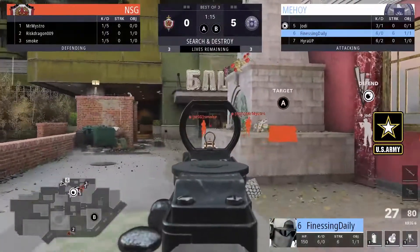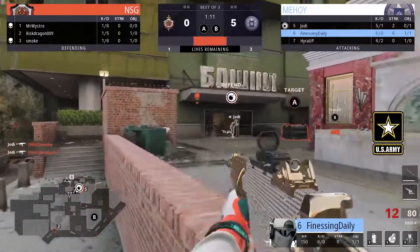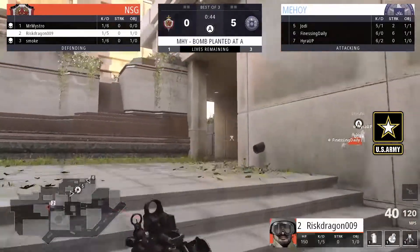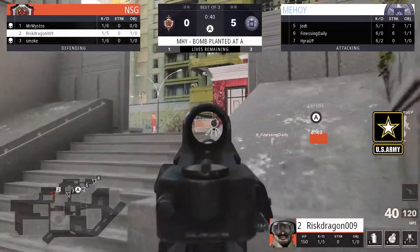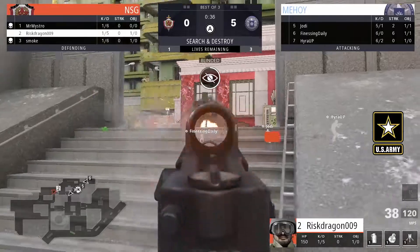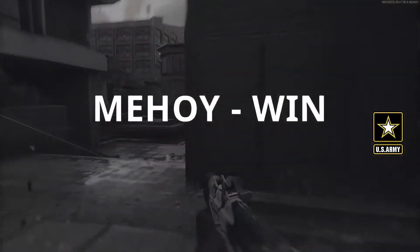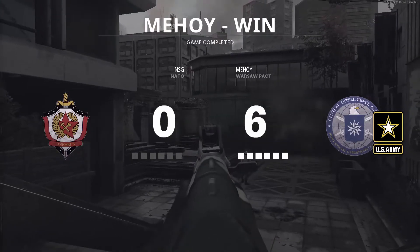You're going to see a 2-1 split. Finesse getting some shots down, Jody gets one, Jody might get two - Jody does. Now it's all left up to Risk. Risk in the 1v3, bomb down - this is going to be a tough one. Risk wants to shoot the trophy, really badly wants to shoot the trophy, does so, gives up his position but he was flashed anyways. The child is going to come through and Hyra will fly over. That's going to be a 6-0 in favor of Mahoy.